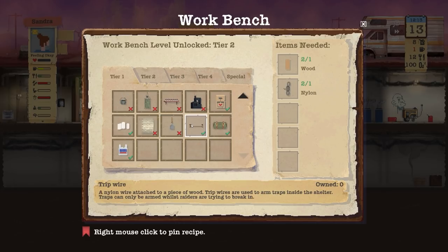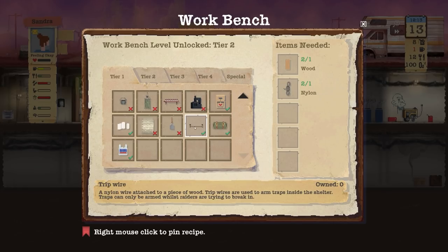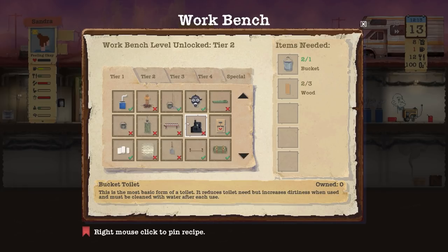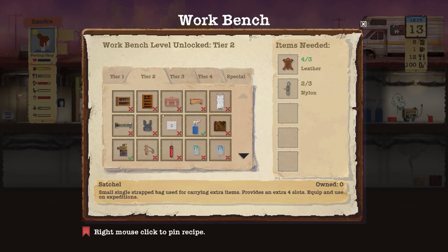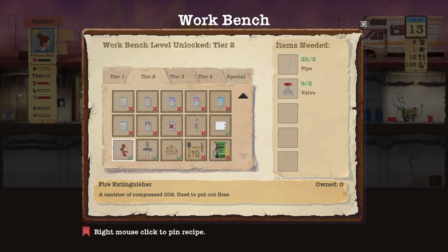Two plastic — ah it takes plastic, but we're bringing four back. Eventually we'll have to make some traps — trip wires attached to a piece of wood. Traps can only be armed whilst raiders are trying to break in. We also haven't got a fire extinguisher, used to put out fires. If you don't have one and you need one, that's a problem.